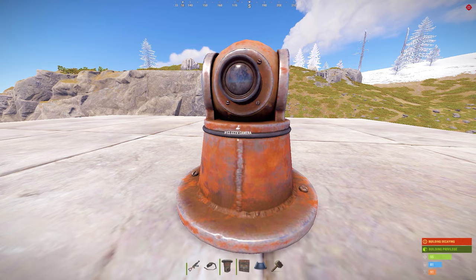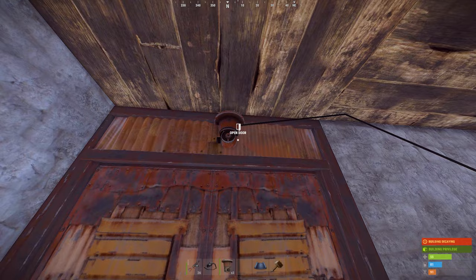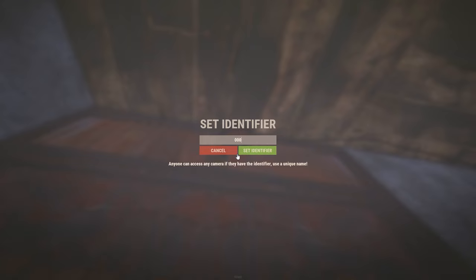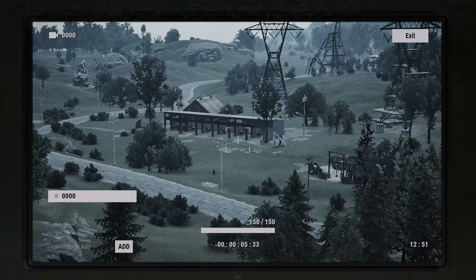Here's how to use a camera through textures. First, upgrade the doorway to metal. Next, place a camera as close as possible to the left side of the doorway, power it up and place a double door. This camera is practically invisible from the outside and impossible to break. Set an ID for it and use the computer station to connect to it. Now you can see everything going on outside your base while being completely safe.